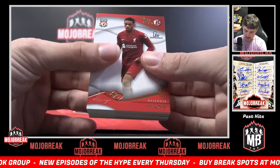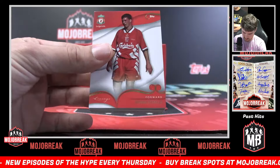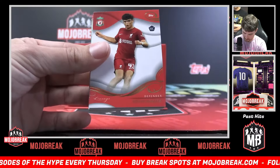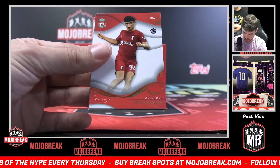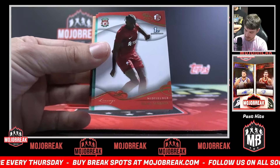Another Bowman Academy — Lee Jonas. Robbie Fowler base. Stefan Bacetic rookie. Imagine I just split all the Bowman Academy.